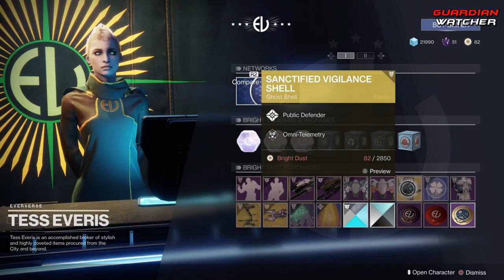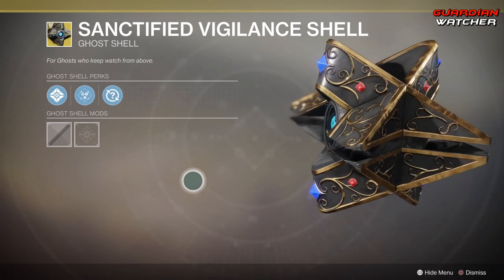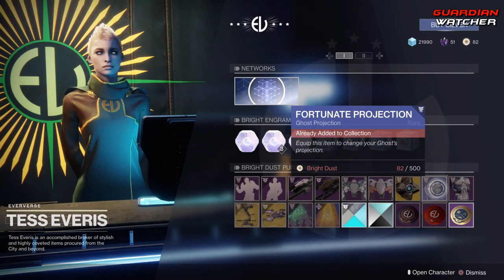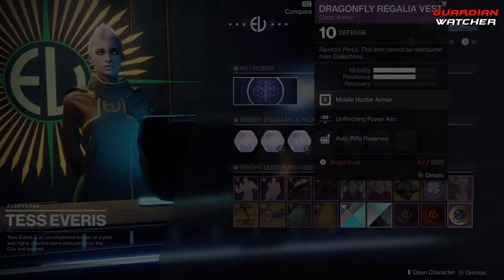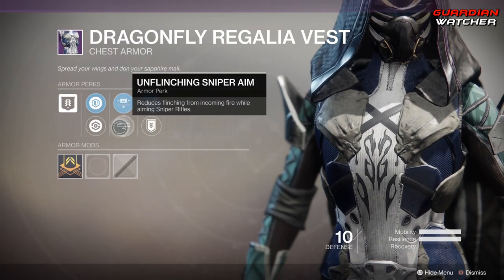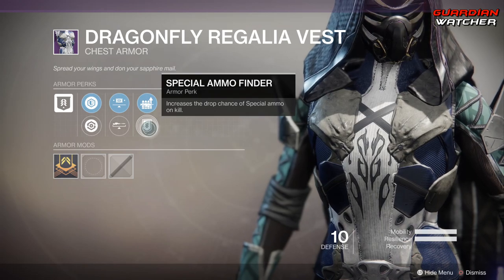Then we have an Exotic Ghost Shell — the Sanctified Vigilance Shell; I actually got one last week. Then we have the Fortunate Projection, which gives you a Four Leaf Clover over your Ghost. This week the armor is for chest. For the Hunter, we get two Mobility as well as two Resilience, then Unflinching Power Aim, Unflinching Sniper Aim, Auto Rifle Reserves, and Special Ammo Finder.